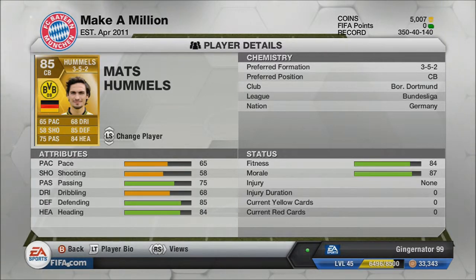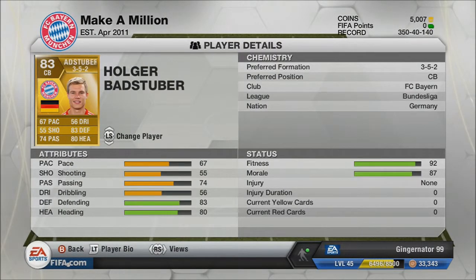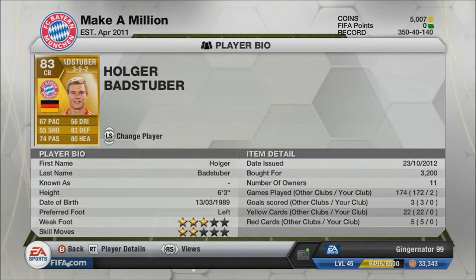Höglind Badstuber has 67 pace, 55 shooting, 74 passing, 56 dribbling, 83 defending, and 80 heading. He's German, Bundesliga, plays for Bayern Munich. He links up really well with Matt Hummels. When you've got corners he'll go up and try to get a header — there are better headers like Chiellini, but he still gives you a chance of scoring from corners.